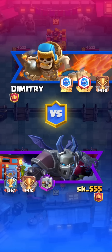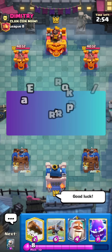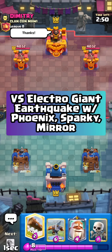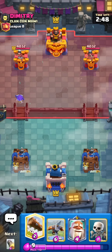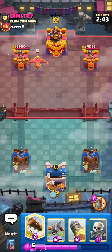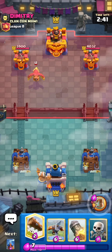I mostly created it to try and counter the meta, because I feel like there's a lot of Phoenix and Monk — they're two really broken cards — so I decided to make my own Expo deck to try and counter it, instead of just using 3.0, which I feel like gets countered quite hard.